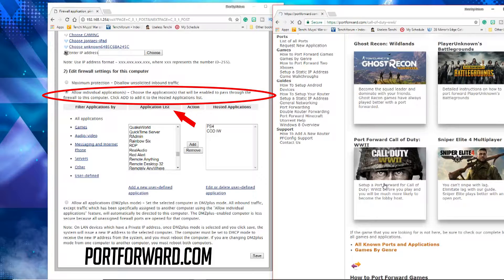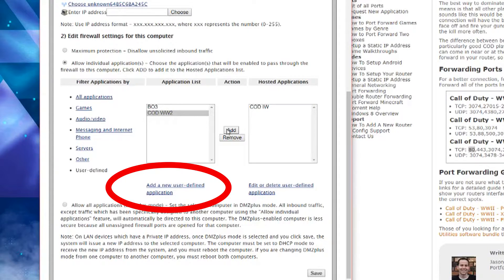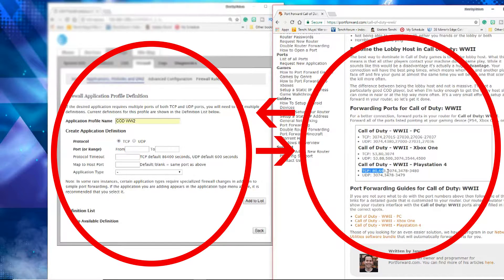The website is called Port4.com — copy that and save it for later, because a lot more games are coming out. Once you copy the port numbers for Call of Duty World War 2, go back to your AT&T web browsing page and it will ask you to Add New User Defined Application. Click on that. Do not click Other Service, do not click Games or Other Applications — click Add a New User Defined Application. Click that little circle button.